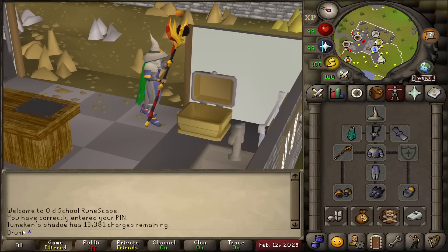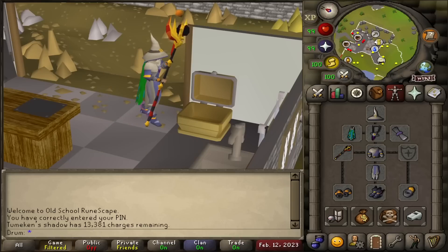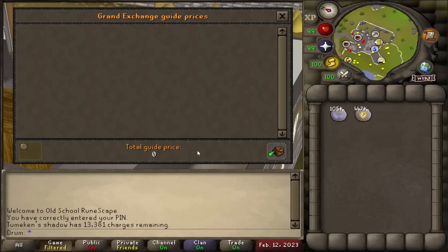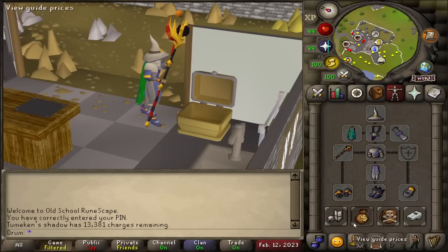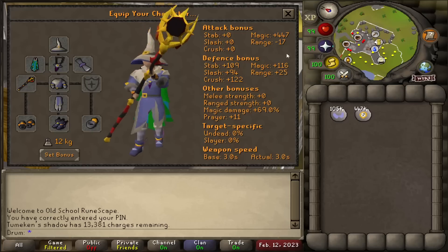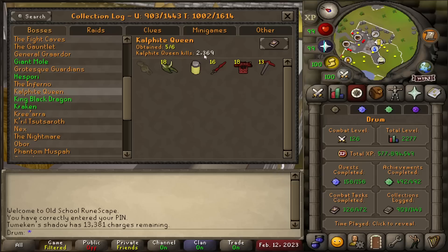I've only had my Shadow staff for just a few days and I've already gone through about 6,000 charges. I can already tell the Shadow is really good, but I'm going to be losing a lot of money on this thing. Luckily over the years I've kept all of my chaos and soul runes — I do have quite a bit of them. But judging by the last few days, I'm probably going to go through all of these in about a month, maybe less. It's so good though — I'm just never going to sell this thing. Currently at 2,369 KC at KQ, and my collection log is starting to fill up — but it would be nice to add that pet.